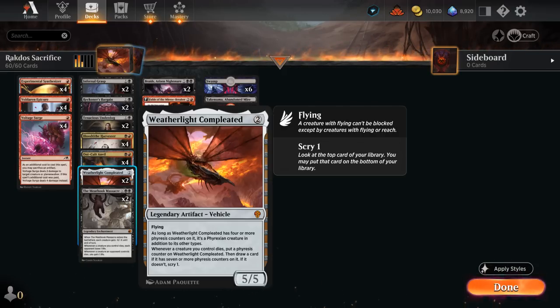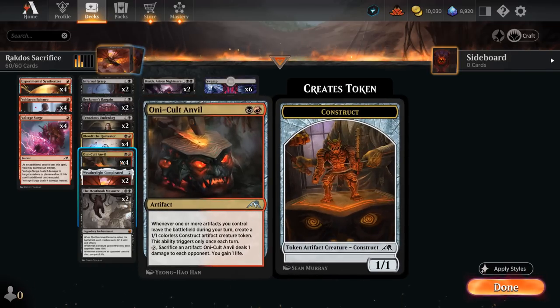This is perfect in a deck playing with Oni-Cult Anvil, which is a great way to repeatedly sacrifice artifact creatures and turn them into 1/1 Construct tokens while draining the opponent.